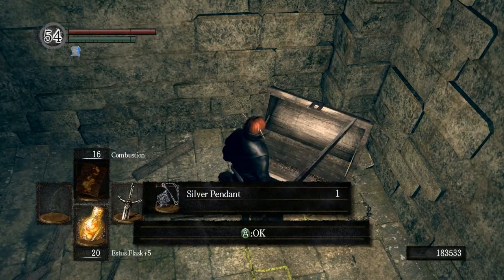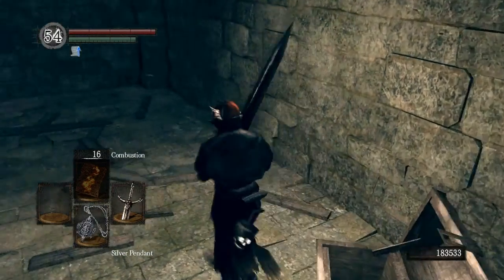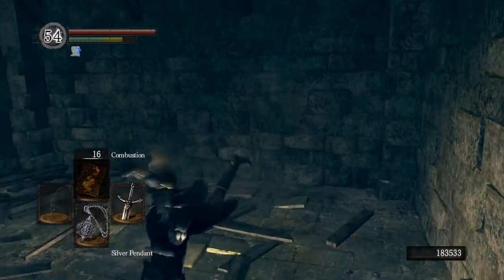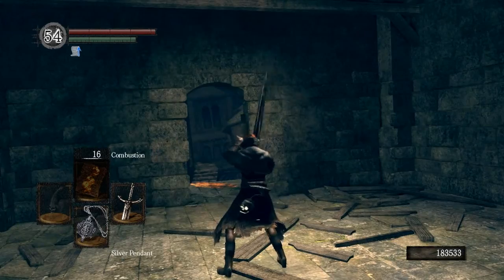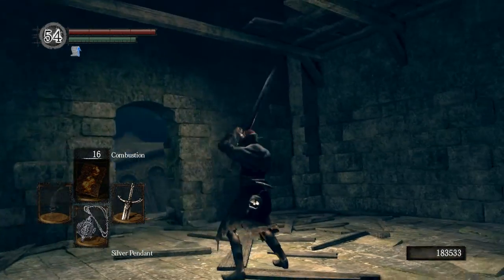Alright, so you see here we've got the Silver Pendant. What this item does is it deflects Dark Magic for a short moment in time. You equip it in your inventory — it's a usable item and you can reuse it over and over again. It casts this aura around you for a few seconds, and it's really good for the Manus boss fight or if you're playing PvP and someone's using Dark Magic.